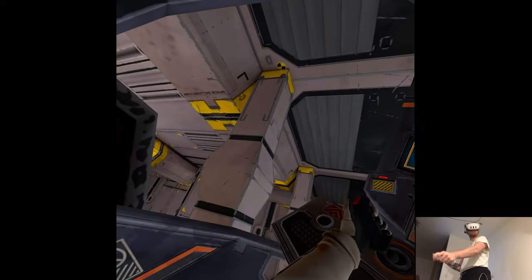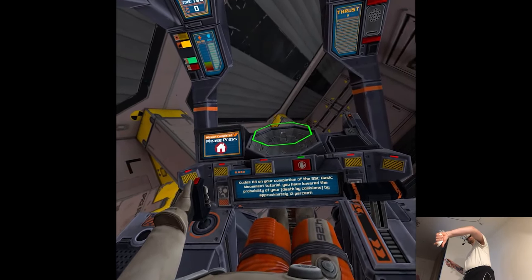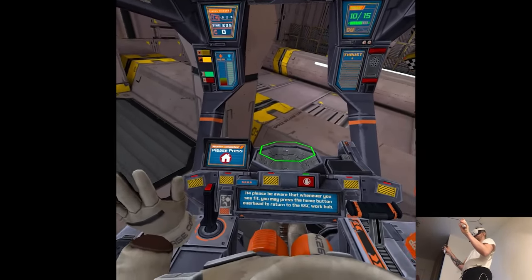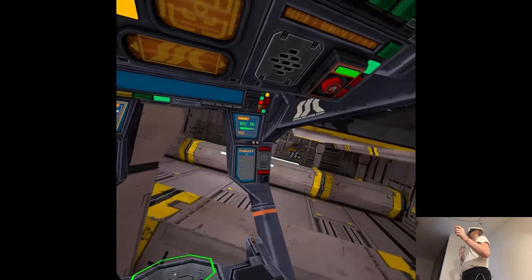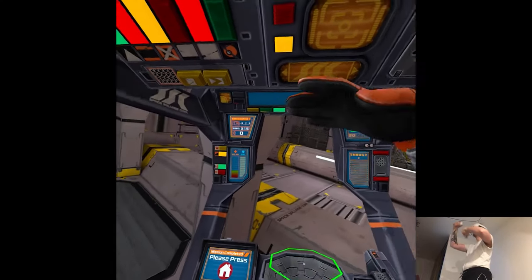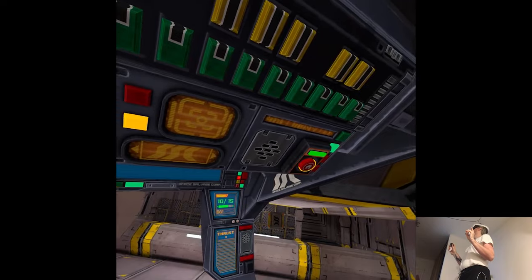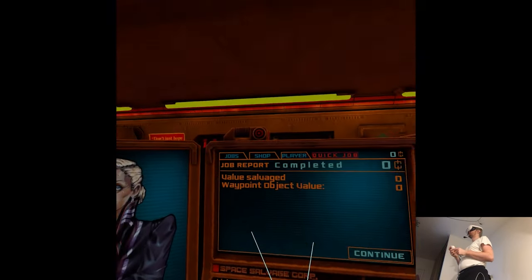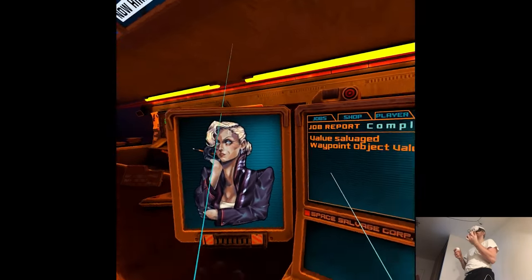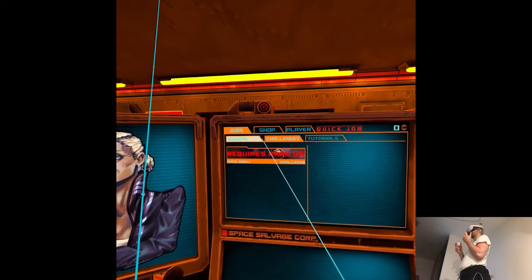Kudos, 114, on your completion of the SSC basic movement tutorial. You have lowered the probability of your death by collisions by approximately 12%. Please be aware that whenever you see fit, you may press the home button overhead to return to the SSC work hub. You are exceeding my minimal expectations. I think I'll just go on a mission, since the combat tutorial is not unlocked yet.